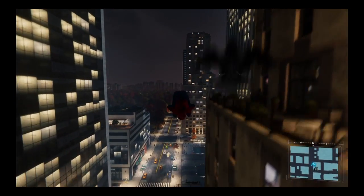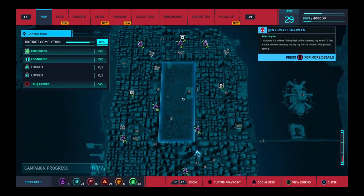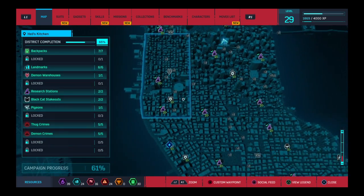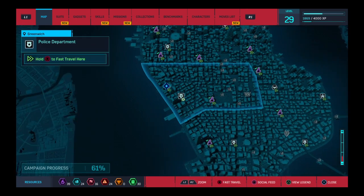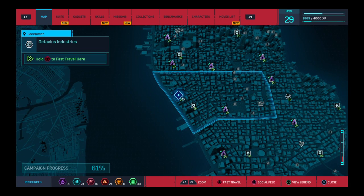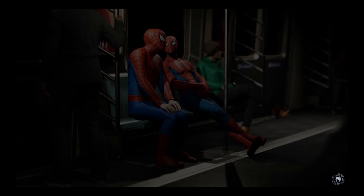Apparently I have some side missions to do, but I can't find them. There's a side mission right there — out of the sixth Tombstone on the move. I'm going to quickly head over there with the fast movement ability.